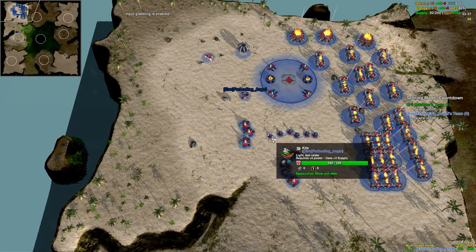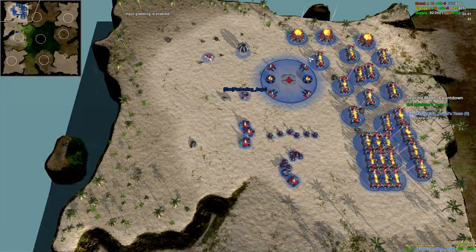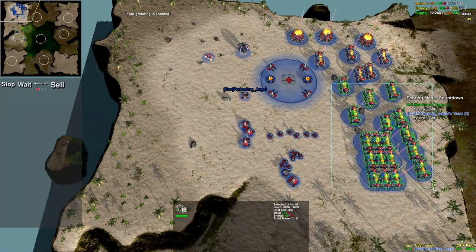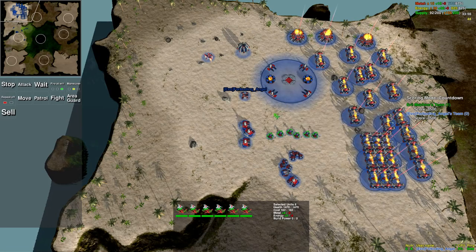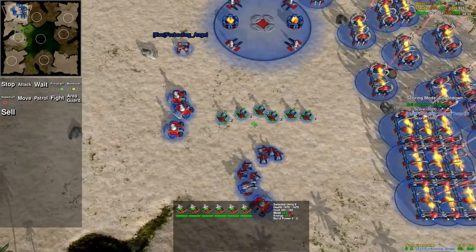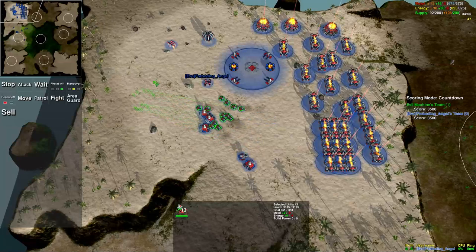For the most part, left-click is used to select things. For example, if I left-click on these buildings, I select them. Left-click and dragging a box selects things in that box. The right mouse button is generally used to tell something to do its default action. The default action for mobile army units is to move, so if I right-click somewhere, it tells them to move there.